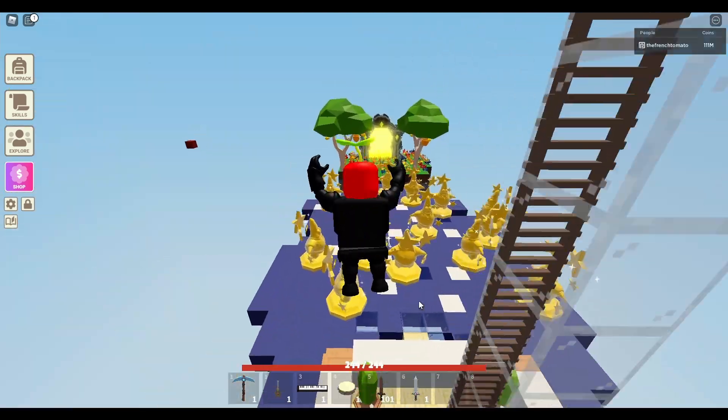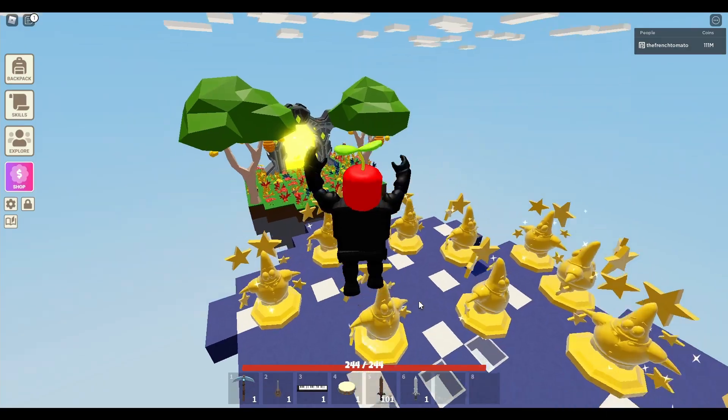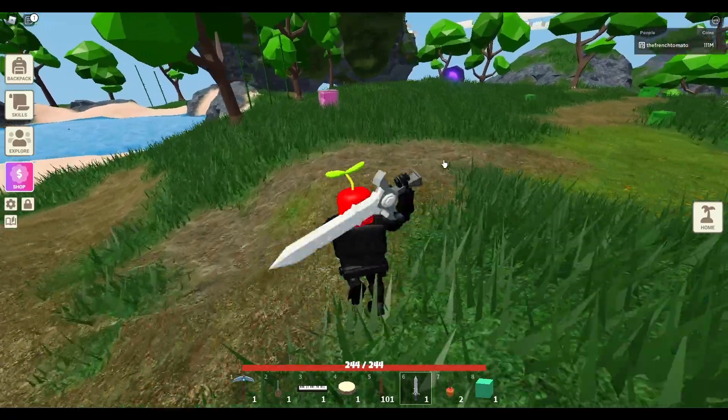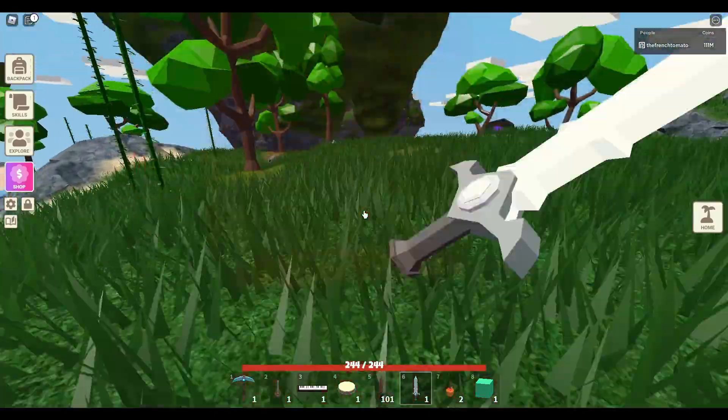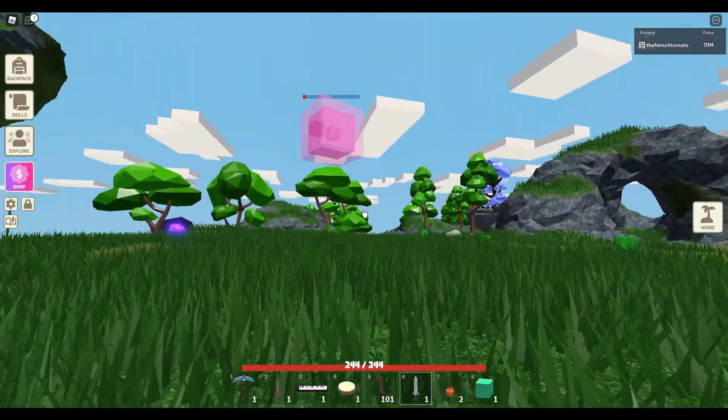And last but not least, let's go to the slime island and see what the reworked slimes look like. So now they have eyes. It actually makes them look quite cute.